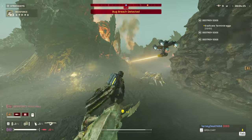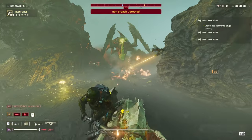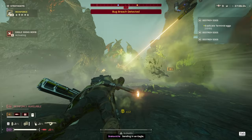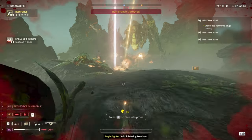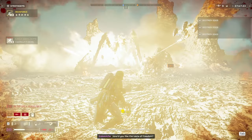Some tips I'd like to share for using the flamethrower: make sure that you're holding in the aim button when you fire, otherwise you're going to shoot the ground and possibly hit yourself or your teammates. I also found it much easier to aim higher if you're aiming in first person, but you'll move slower so you have to be careful.